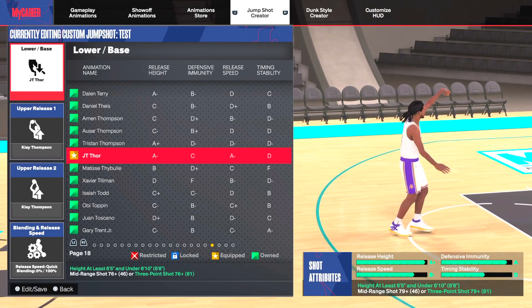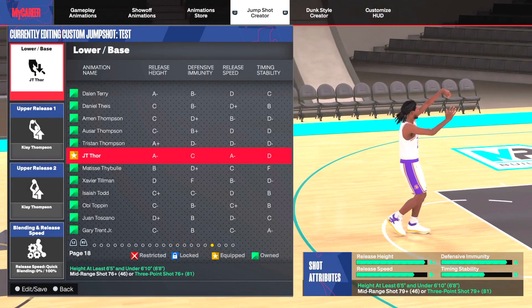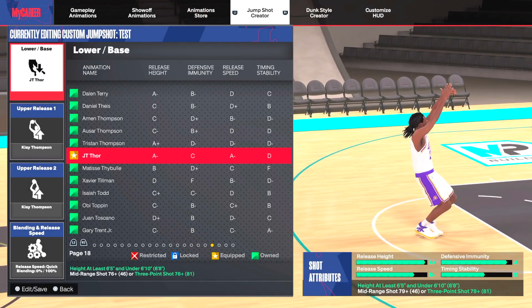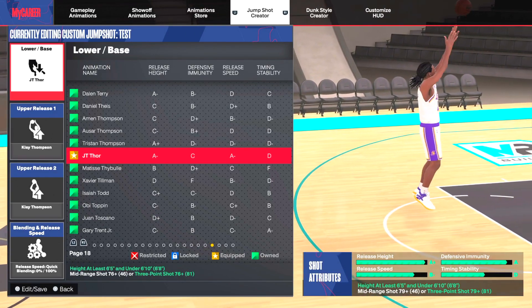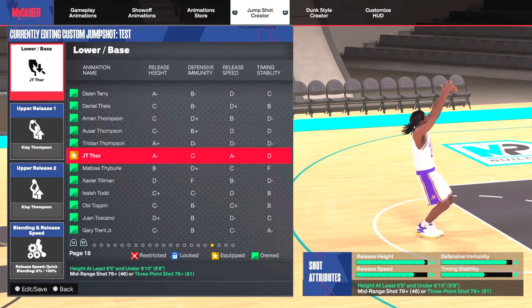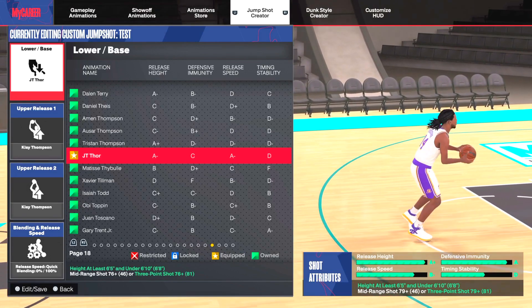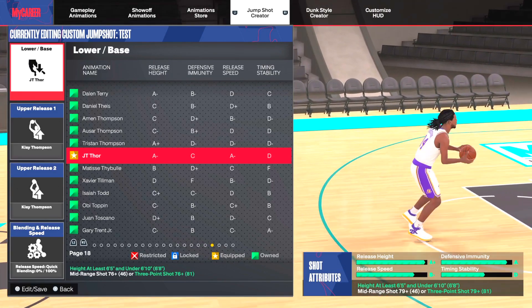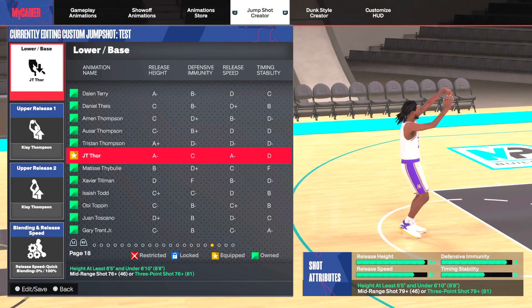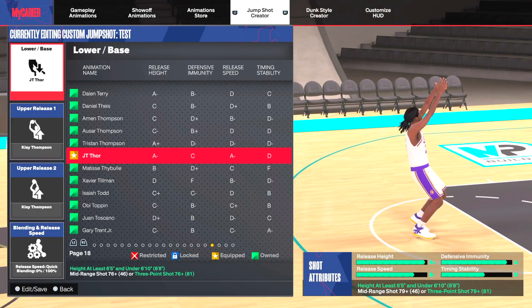But the JT Thor base has been super consistent for me, so I just want to put that out there. If you're struggling with shooting, if the release timing is throwing you off, try out JT Thor. For the upper release one and upper release two, we're using double Clay Thompson. I don't even like Clay Thompson's jump shot, but for the rec and pro-am it's been super smooth and fluid. That's how I determine what's a good jump shot on 2K — you don't want one with a hitch in it or a true motion jump shot. I like the one-motion jump shots.